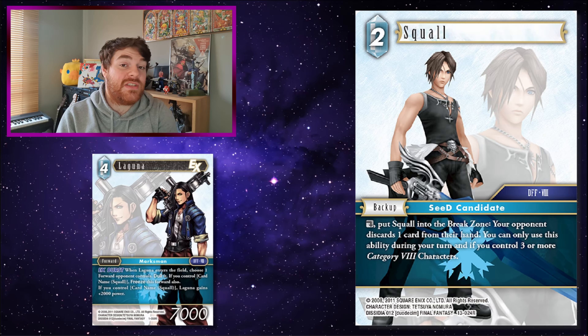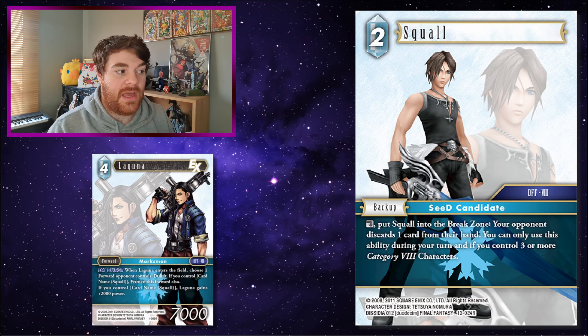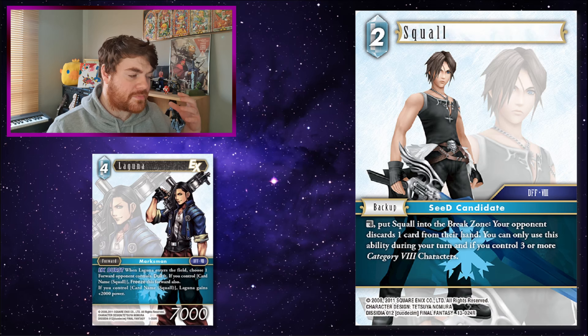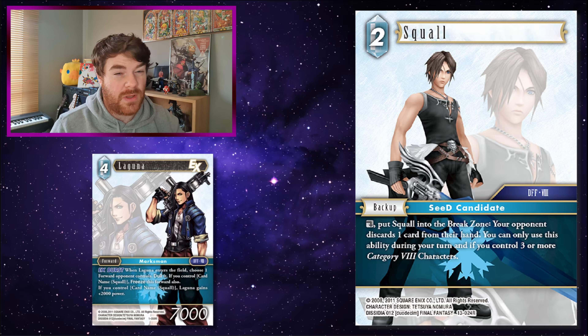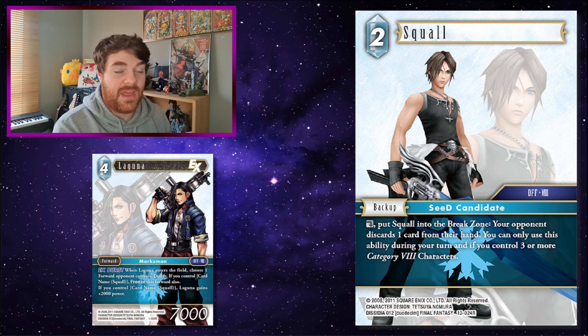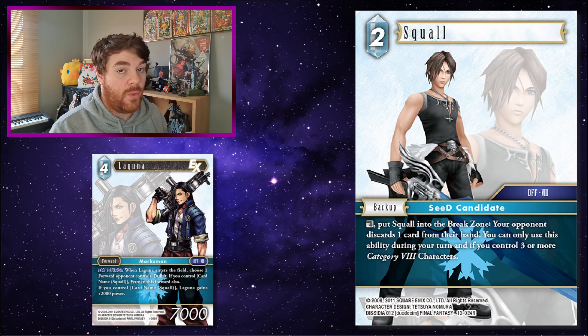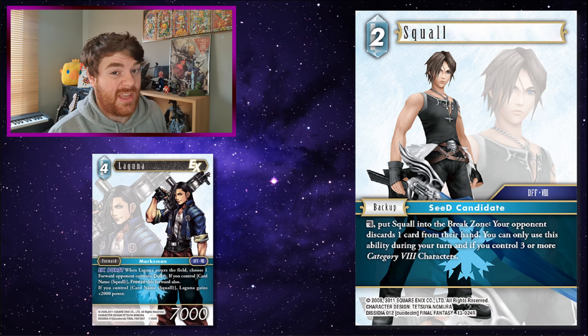The Opus 13 Squall backup is actually a pretty good pairing with this Laguna, because Laguna's prerequisites are just that it's a Card Name Squall — it doesn't have to be a forward. Just having Squall in the backup line ready for Laguna to come in, dull and freeze something, and then Laguna becomes a bog standard 9k as well — that's pretty strong. What's also good is that if you hit Laguna as an EX Burst with Squall in your backup lineup, you get to dull and freeze something without relying on a forward. Backups tend to stay there a lot longer and are harder for your opponent to get rid of.